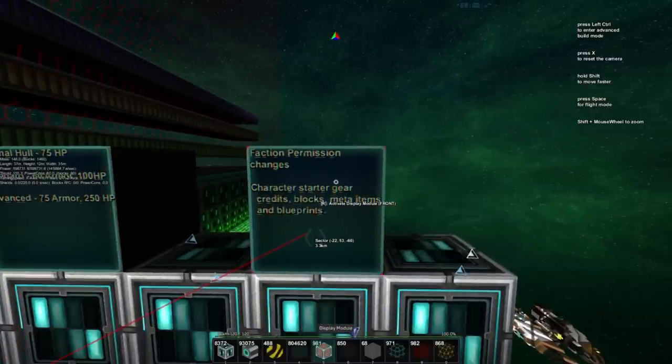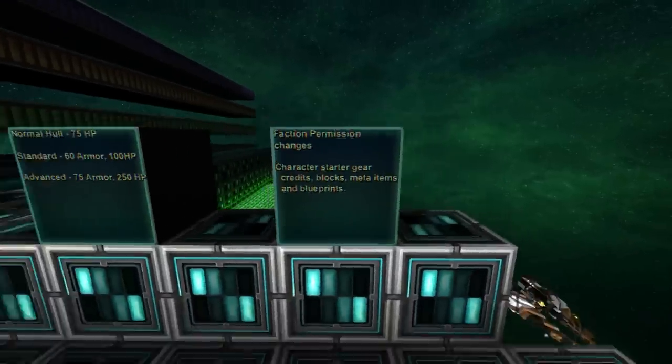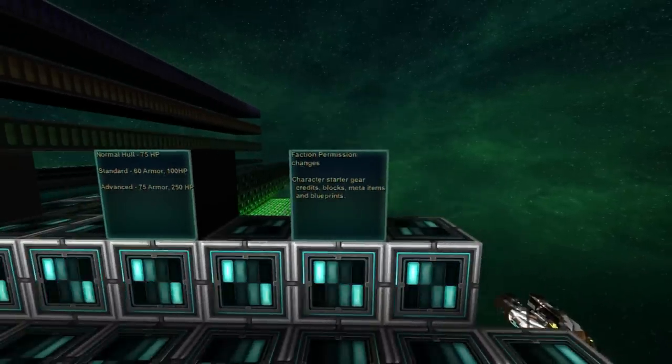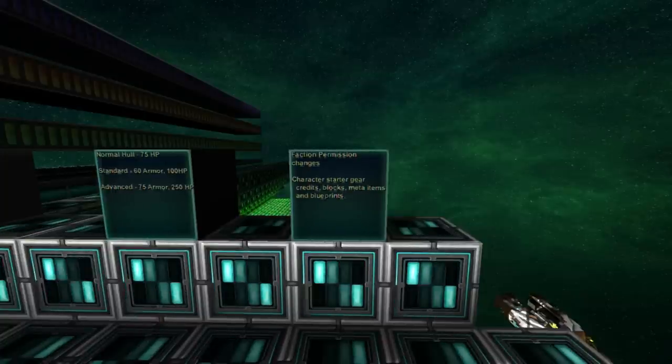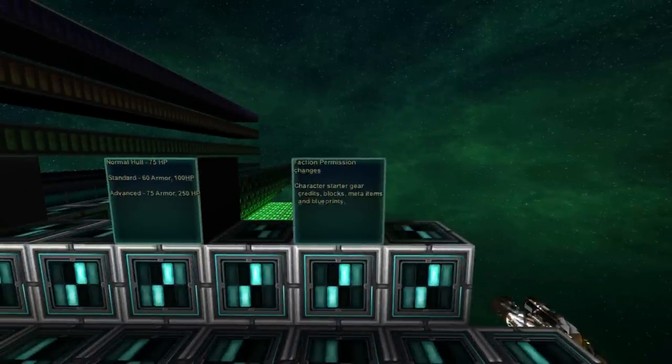There are all sorts of new faction permission changes that you can assign to individual members or ranks of your faction, so players are asked to check that out and make sure everything is updated so they are not losing stuff or having things become a problem because of faction permissions. Character starter gear — which includes credits, blocks, meta items, and blueprints — can now be configured when setting up a server so that each new player starts with a specific amount of credits, specific blocks, meta items, and blueprints, either filled or unfilled. I highly suggest server owners look into that.